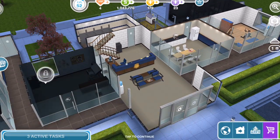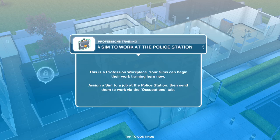Look at this — it's so like The Sims 4 Get to Work, it's amazing. Now I need to send a Sim to work at the police station. This is a profession workplace — your Sims can begin their work training here now. Assign a Sim to a job at the police station, then send them to work via the occupations tab.